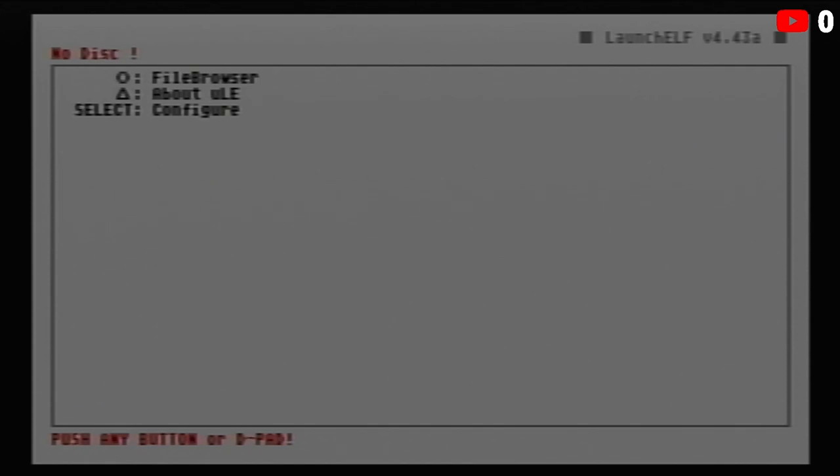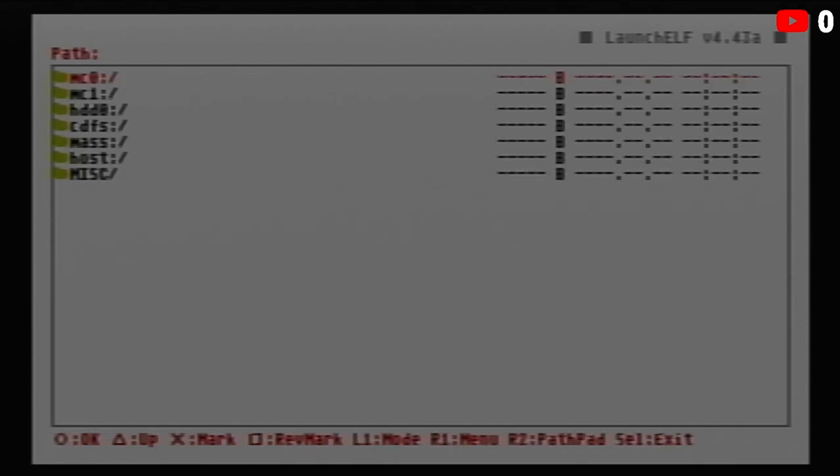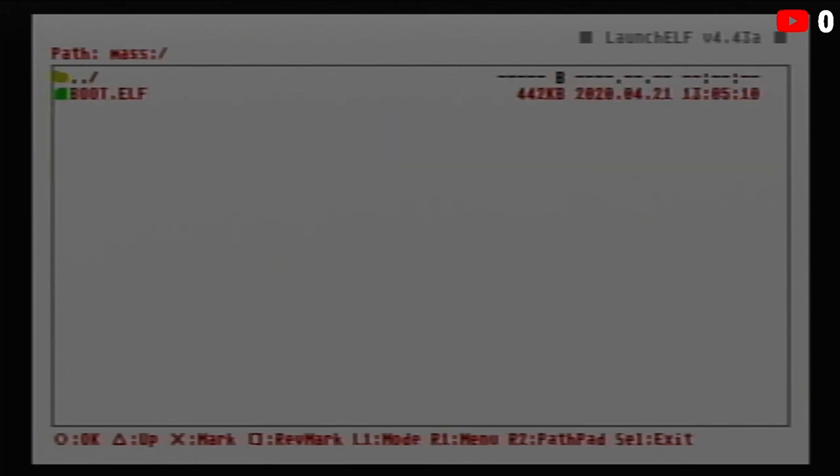A lot of you are going to see version 4.42, and that's not a problem because we're about to update it. Press circle to move forward and triangle to move back. MC1 is memory card slot zero — the left slot. The right slot is memory card slot one, and that's where we have our memory card. HDD0 is where your hard drive is. MASS is your USB storage device.